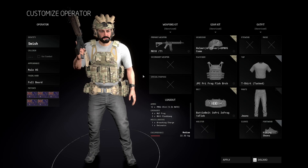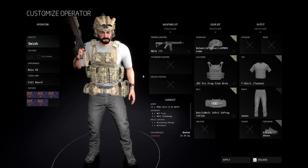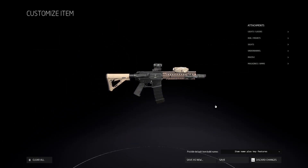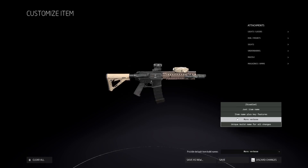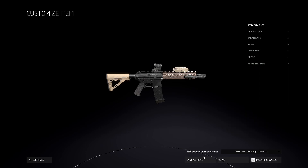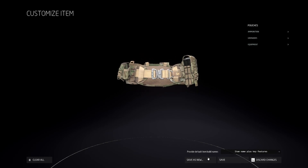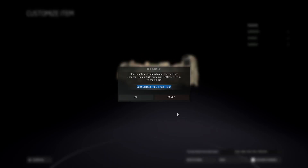We now have the new name saving presets, which is just a good quality of life update. Instead of having to always think of what to call your build, it will name it for you using the items in your loadout. For example, my MK18 rifle is named MK18-T1 because I'm using the Micro T1 sight. You can choose whether it names it just by item name — so it would just be MK18 — or item name plus key feature, giving you more of a description of what's on your rifle.